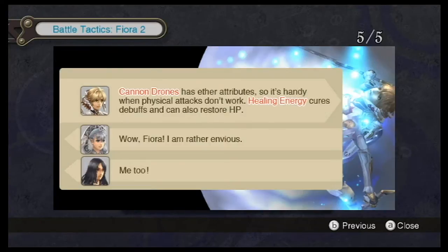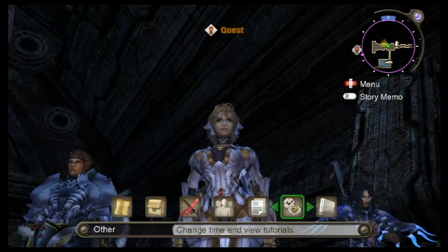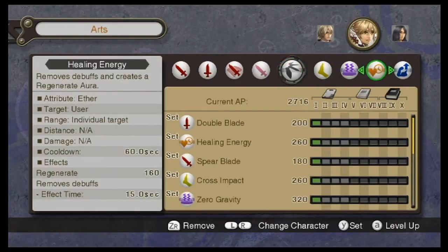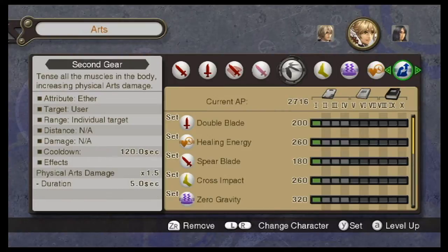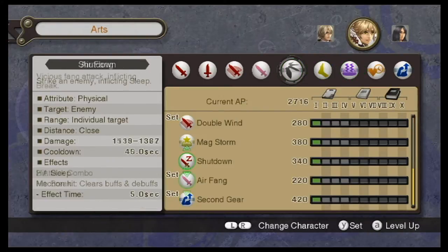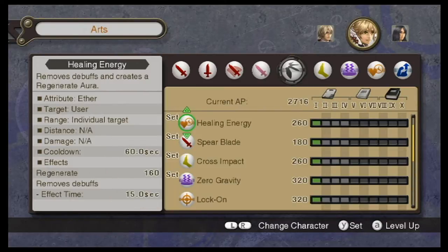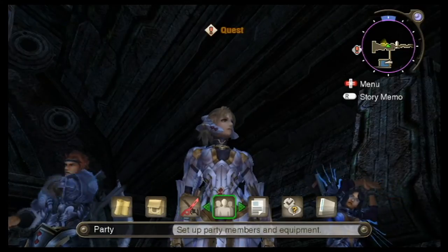And here's something about a combo that her, Rein, and Shulk can do. A little more about her drone cannons being ether attributes. Apparently Hailing Energy cures debuffs also. I did keep Hailing Energy and Second Gear because that looks interesting. She has mostly attack arts — there are very few non-attack ones, like Aether Drain and Lock-On. Everything else causes damage, except for her healing.